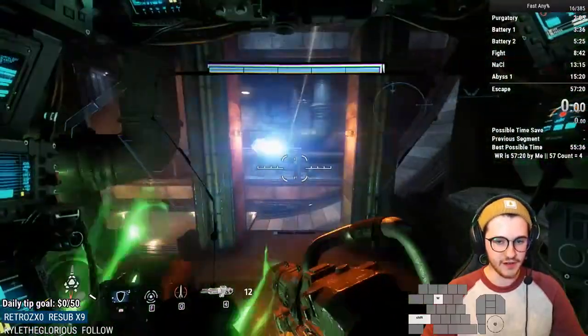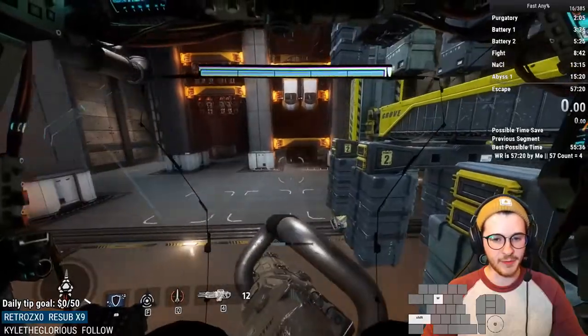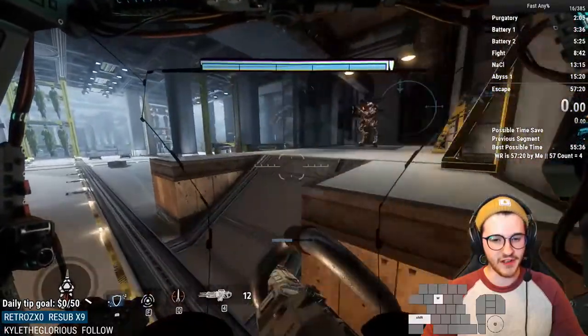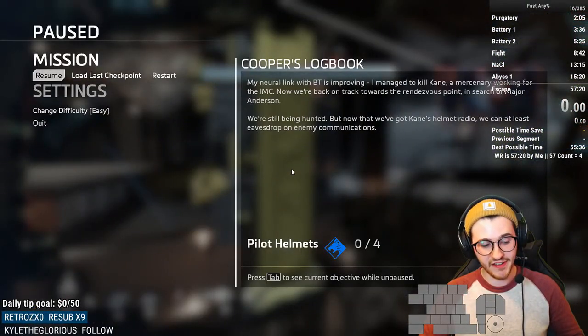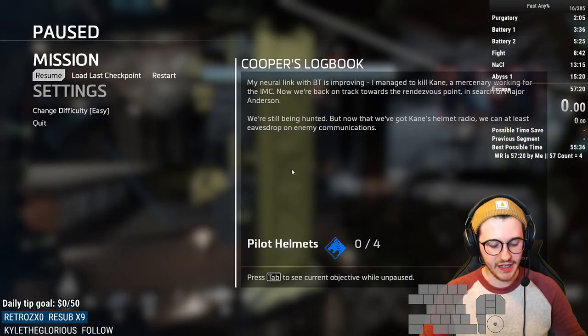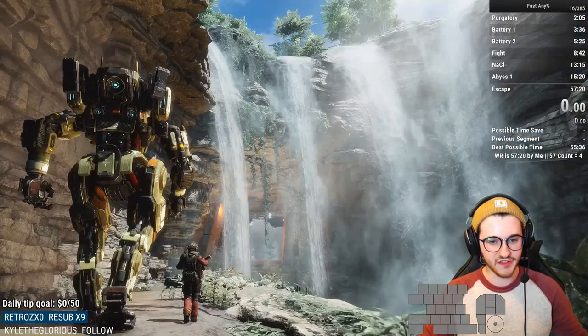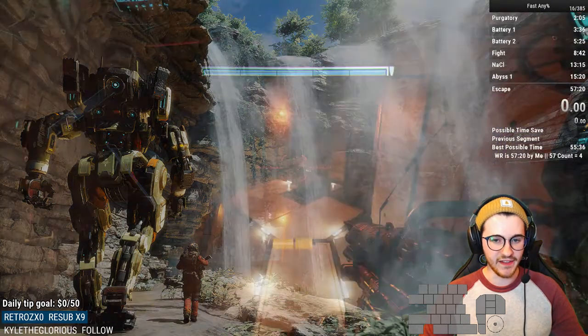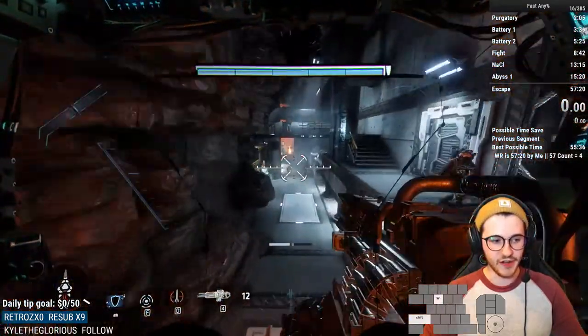If you look like 45 degrees left and you hug the wall the entire time like that, you can generally just run straight out — you don't have to boost or anything. That's the most optimal way to do it. But getting that lineup can be pretty tough — it just kind of depends on how well you did your boost.